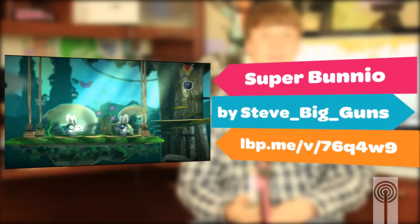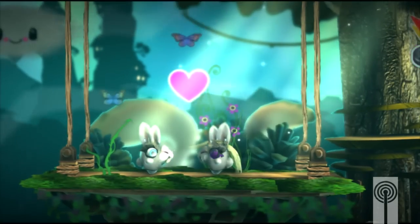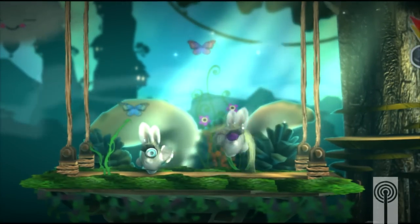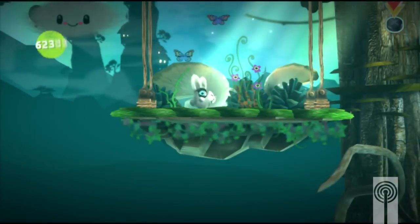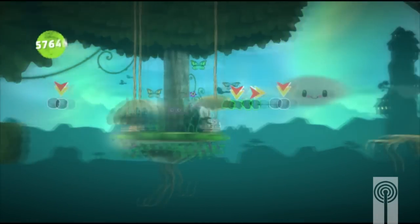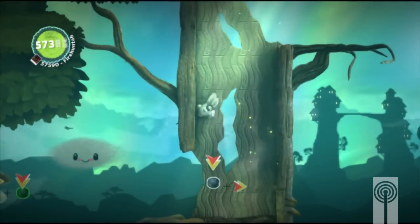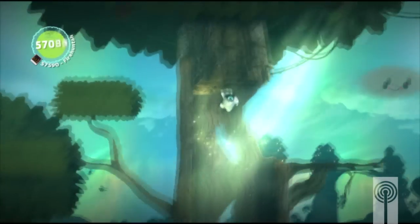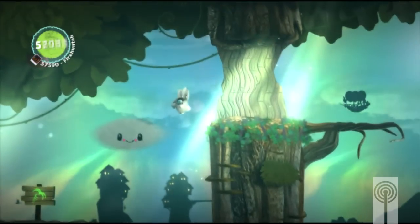We're going to start off with an MMPic. First up, we have Super Bunny-O by Steve Big Guns. This level has been around since maybe even the beta phases. It's kind of like Super Mario with bunnies — a really cute level with some really neat platforming aspects, like wall jumps and all that. Really, really good job on this level, and it was a lot of fun to play through.